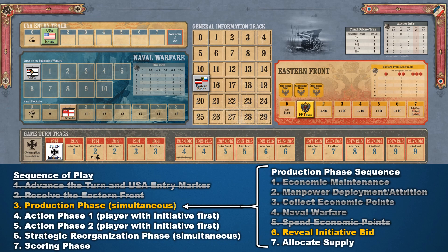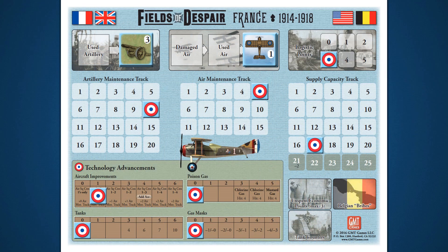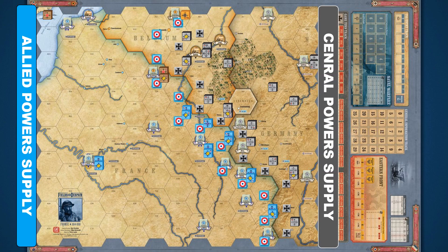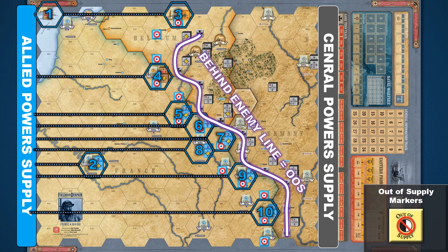The final step is to allocate supply. Players allocate supply to hexes that contain their blocks. The number of hex spaces with blocks that can be supplied is indicated by the supply capacity track on the player board. At the beginning of the introductory scenario, each player can supply 17 hexes, assuming the player has spent one economic point to offset economic maintenance. When the scenario begins, players only have blocks in 10 hex spaces — there is more than enough supply to cover this. Later in the game, if supplies run low or if blocks are cut off behind enemy lines, use out of supply markers to keep track of those spaces.